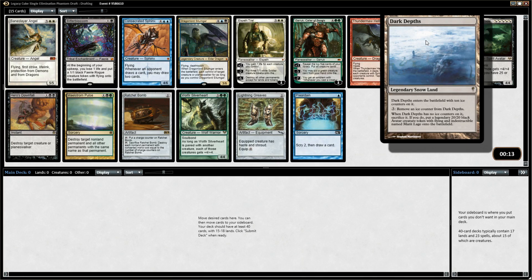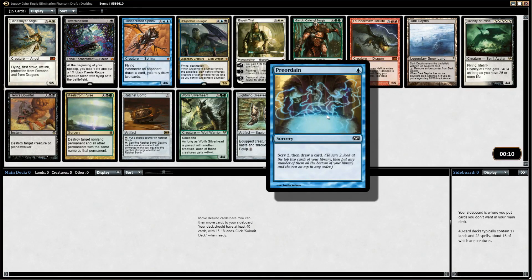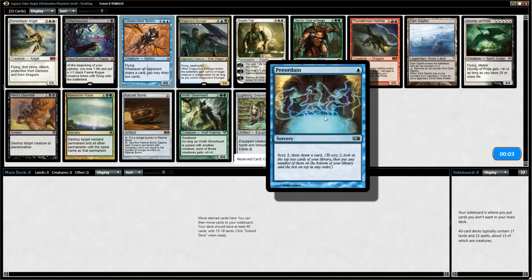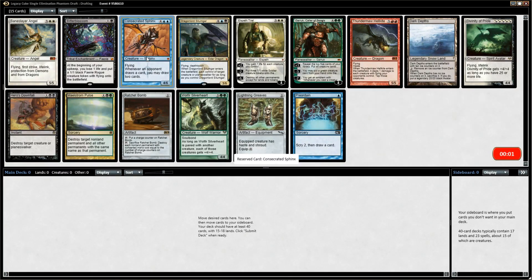Dark Depths has 10 ice counters for three mana — you can remove ice counters and get a 20/20 once you remove all 10. Things like Preordain are really nice because you want to be able to filter through your deck. Normally you wouldn't think of that as being super powerful, but it's actually very strong in a cube where it's a little bit more like a constructed format.